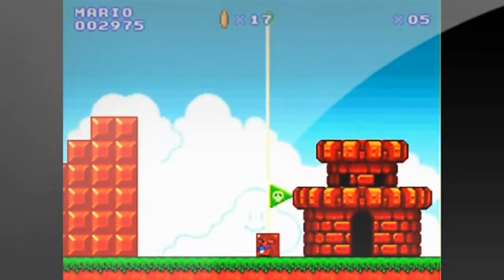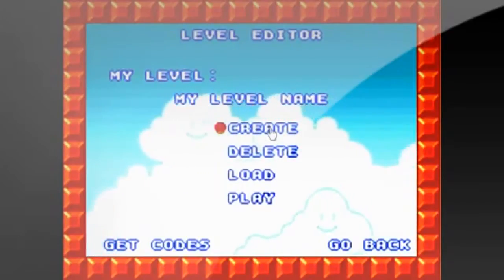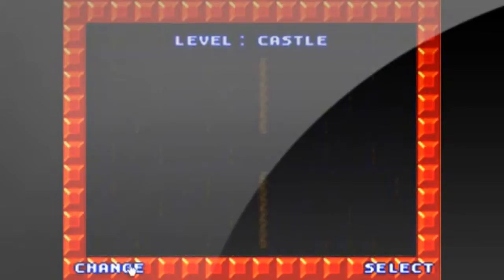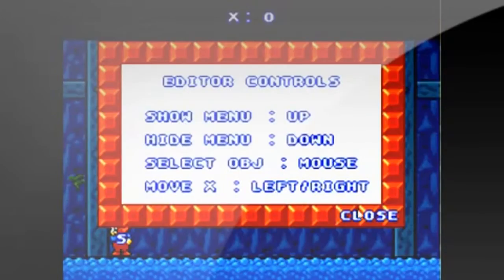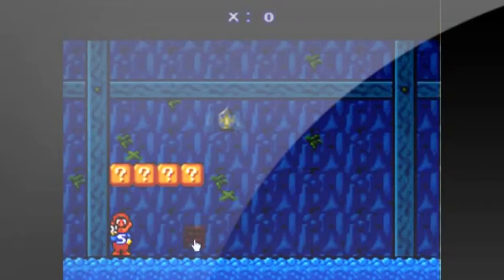A good thing about this game is the level creator. In the level creator, you pick a character, pick a background, you pick the tiles you want, the enemies you want, and just whatever you want — the power-ups. You can even pick the music and where the flagpole is. You can even put multiple Bowsers in one level if that's what you want.